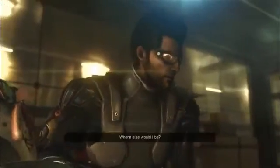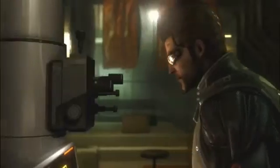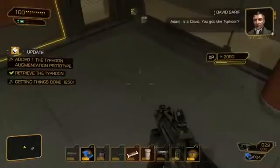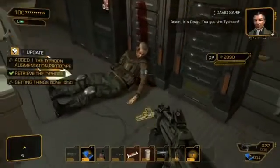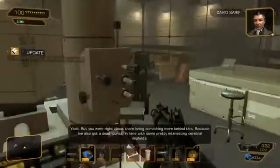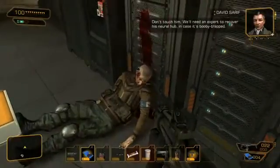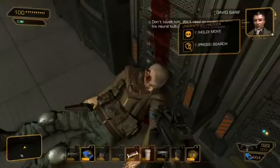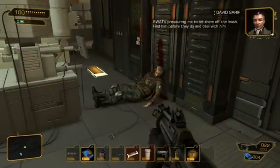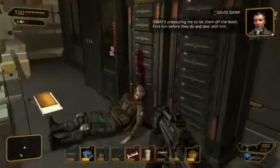Pritchard, you still there? Where else would I be? Patch me to Seraph — now. Adam, it's David. You got the Typhoon? Yeah. But you were right about there being something more behind this, because I've also got a dead purist in here with some pretty interesting cerebral implants. Don't touch him. We'll need an expert to recover his neural hub in case it's booby-trapped. Copy that. What about Sanders? SWAT's pressured me to let them off the leash. Find them before they do, and deal with them.